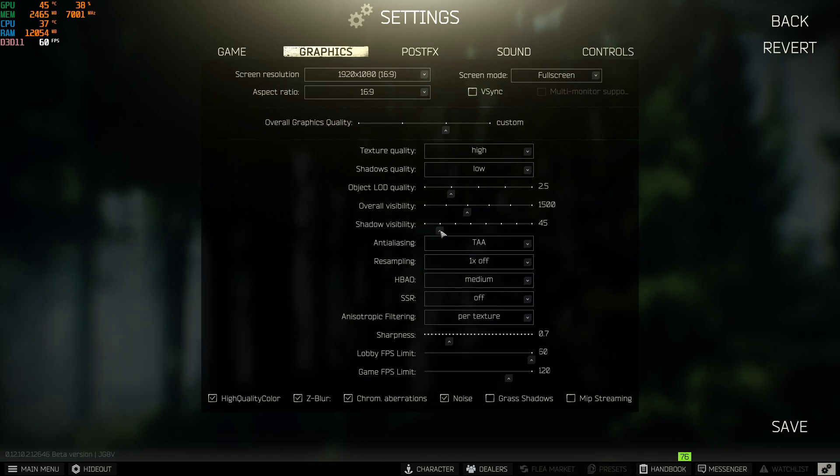For anti-aliasing, put this on TAA or you can turn it off entirely for more FPS. Put the SSAO on 1x or off — it helps a lot with FPS. Keep texture filtering at Medium or Low. Keep certain effects off. Your lobby FPS cap will be 60 and in-game will be 120 — you can also uncap it. The following checkboxes play a big role: turn on the recommended ones, but do not enable the last two options.